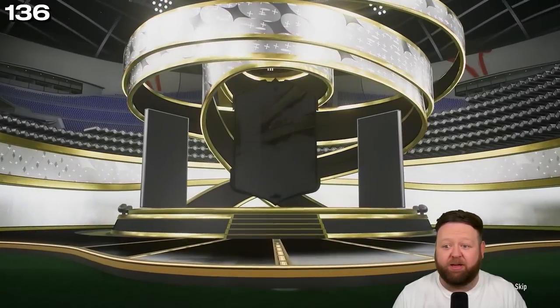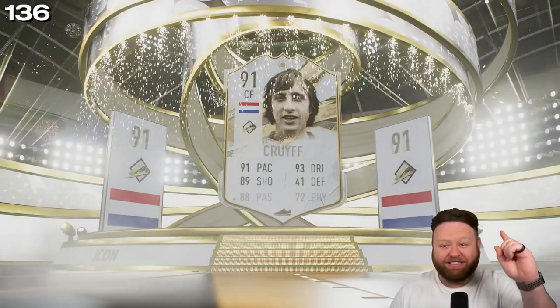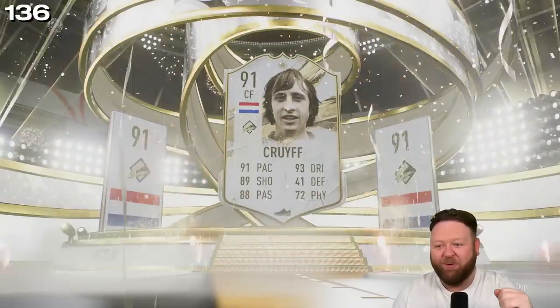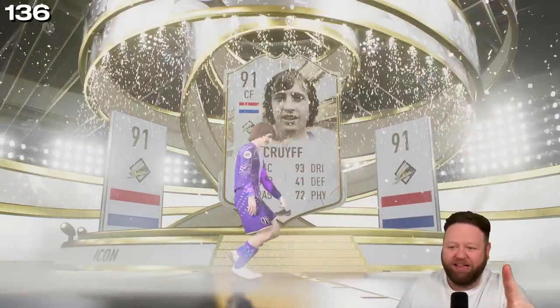What are we gonna get? It's not a World Cup icon. Is it a mid or is it a prime? It's a Dutch center forward — we get ourselves a 91 Cruyff! Let's go — 2.1 million coins, ladies and gentlemen!